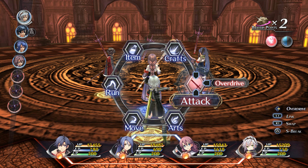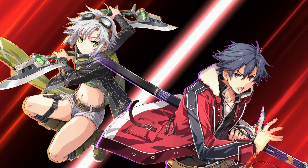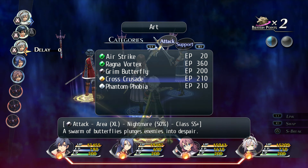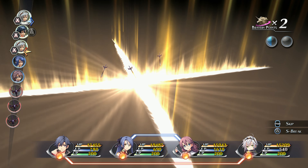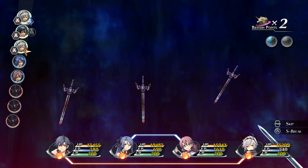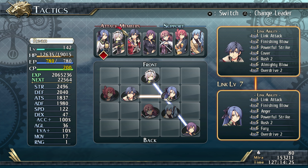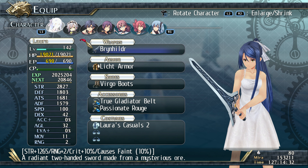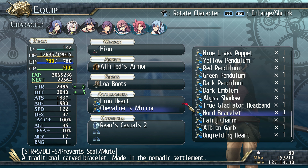And perhaps the greatest change of all: the return of Overdrive. The Overdrive system makes a return from Trails to Azure and essentially makes it so you and a linked companion can hoard the next several turns to yourselves. While Overdrive starts off restricted to Rean and his companions, the game gradually opens this ability up to other party members by overcoming challenging battles. And just as with Cold Steel 1, Cold Steel 2 insists that you maximize your character loadouts — customization feels restrictive at first, but by the end the flexibility of endgame character building is even greater.